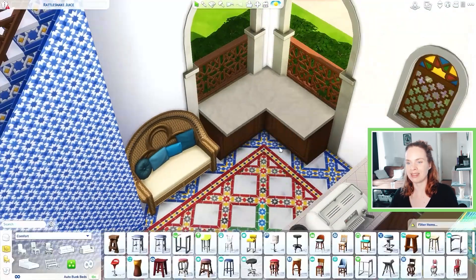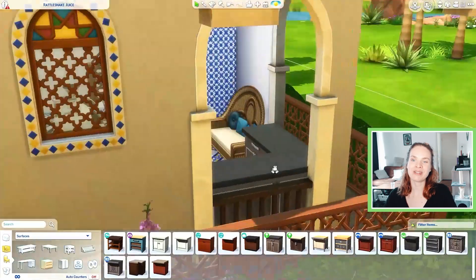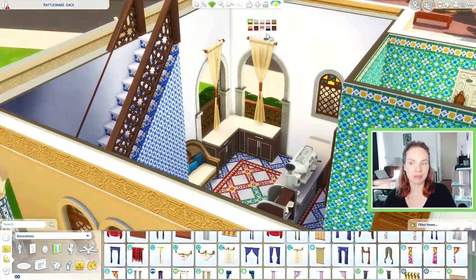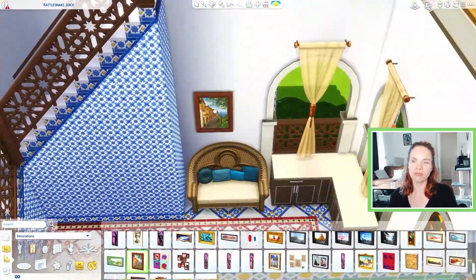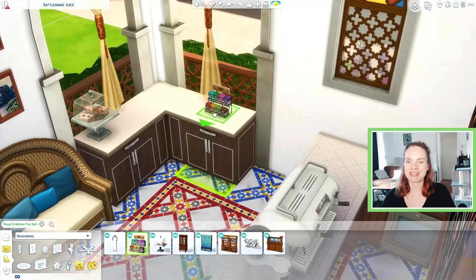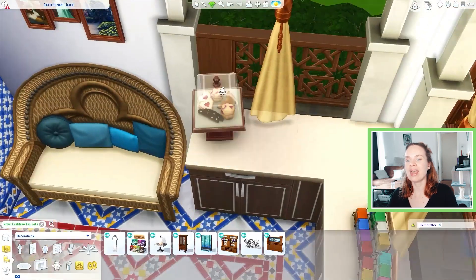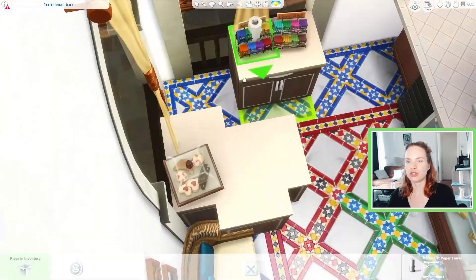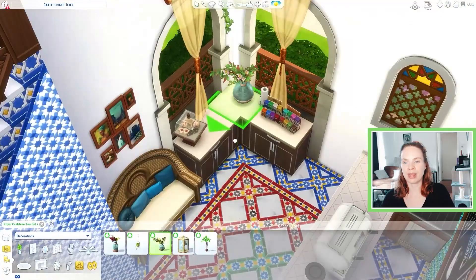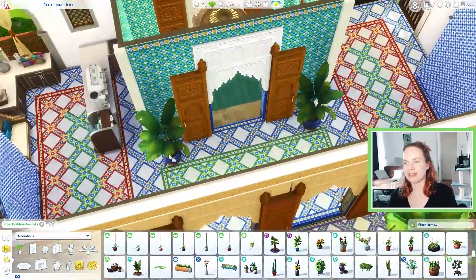I'm overall very happy with the way this build came out and I hope you enjoyed it too. Let me know if you want to place this in your game because I think it would be really fun to play with — I did play-test it but haven't used it in my own gameplay yet. Here you can see the first coffee bar I'm placing down, at the front of the lot. When you first walk in there is a little coffee bar around the corner where you can right off the bat grab a coffee or something to eat.